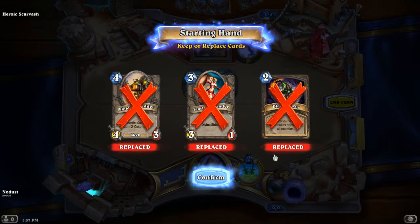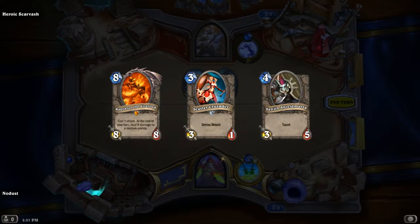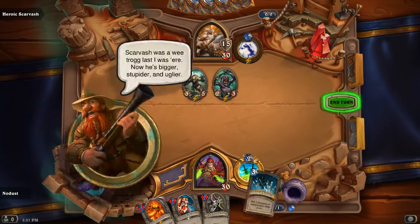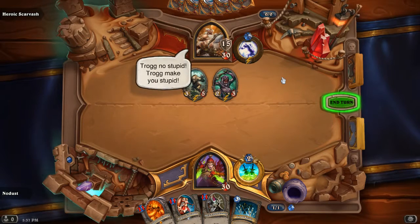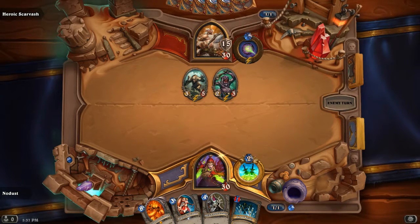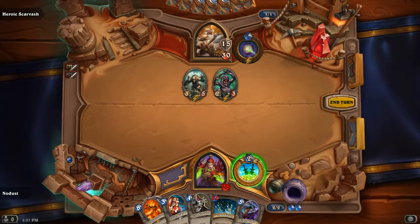So I can play a two mana minion. On turn 1 it's one mana spells, no minions. Turn 2 it's two mana minions. Turn 3 it's three mana spells, and so on and so forth. So odd turns equal spells, and even turns equal minions. I'll try and remember that.